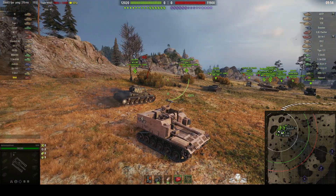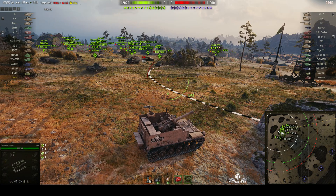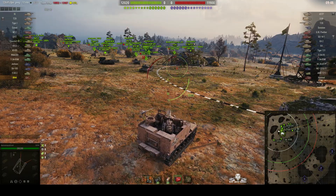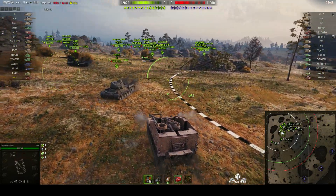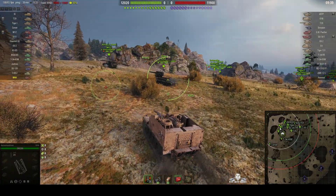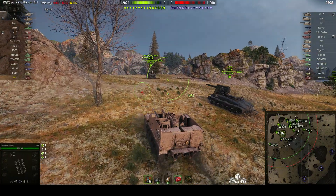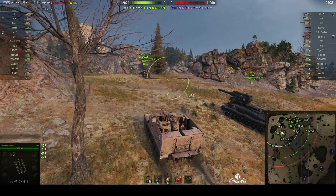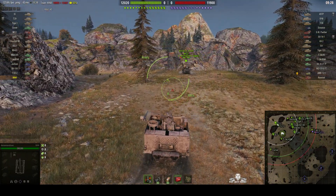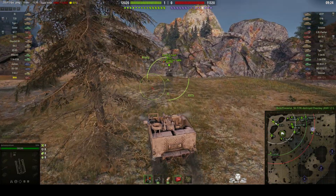Now, 155mm howitzer mounted on a Walker Bulldog chassis, and it's capable of 550 alpha. Normal reload speed would be about 19.9 seconds, but Demon Taxi Driver's got it down to 16.08. He's using Coca-Cola to speed it up. His colleagues for this battle are an S51 with the 203mm howitzer, and an M12 with a 155mm howitzer. This is a tier 7 game.